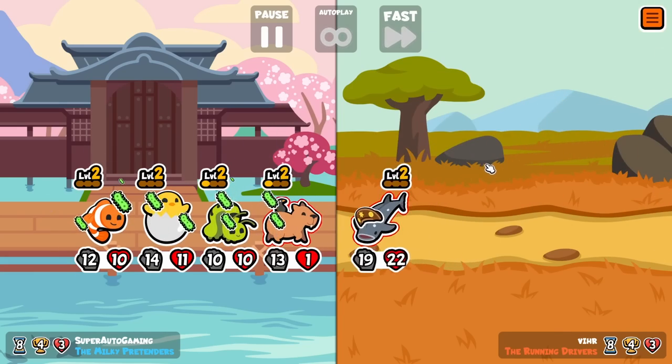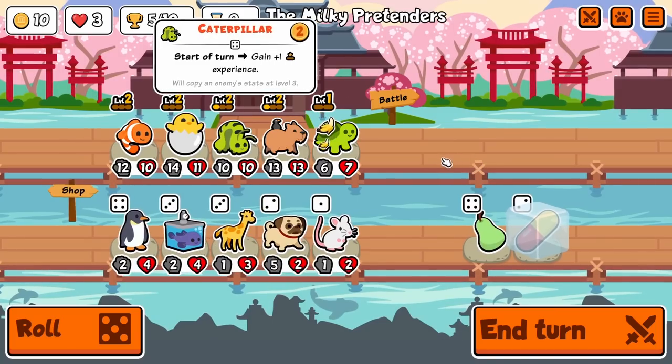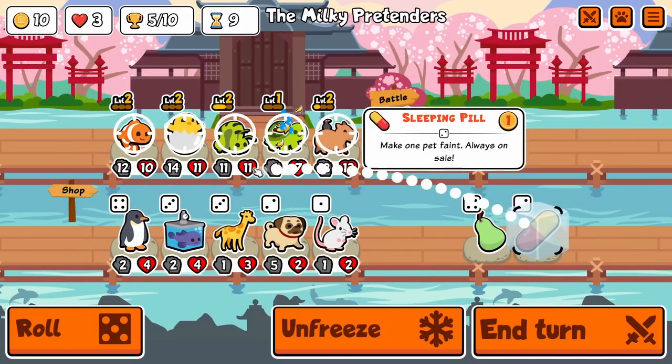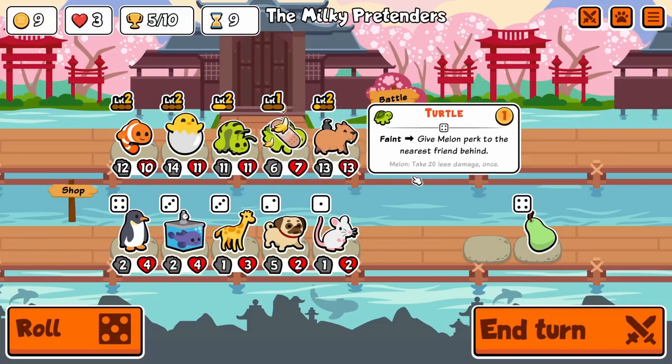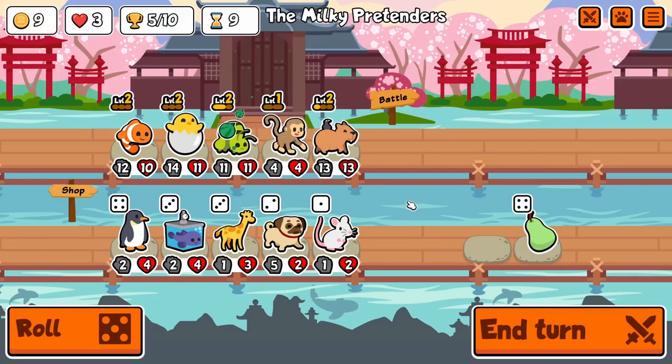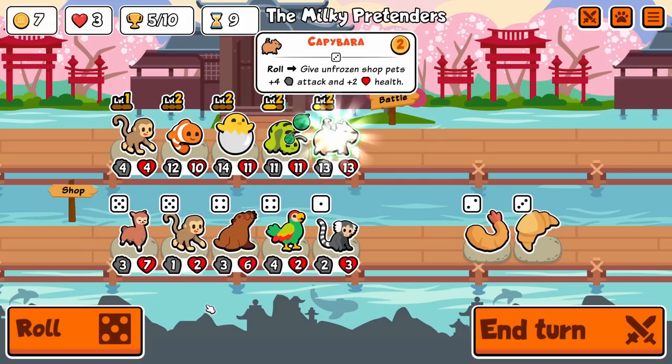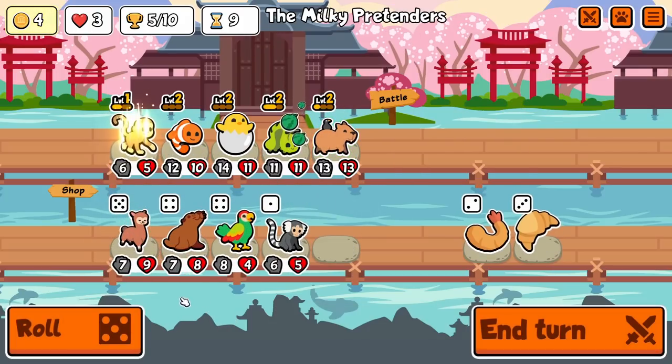Microbe fourth — that's very interesting to see. Fourth microbe. All right, just give him the melon. I know it goes away in about one turn. Another monkey.